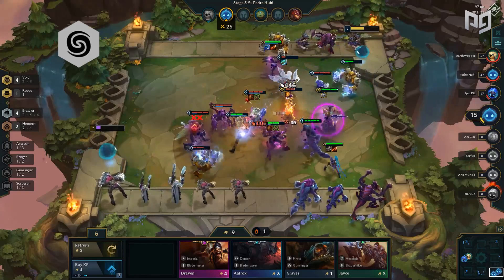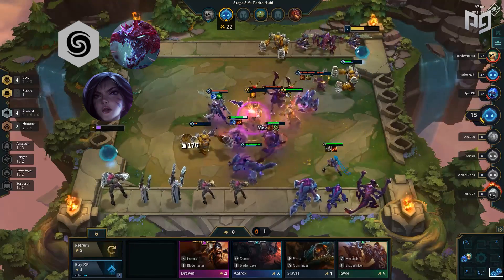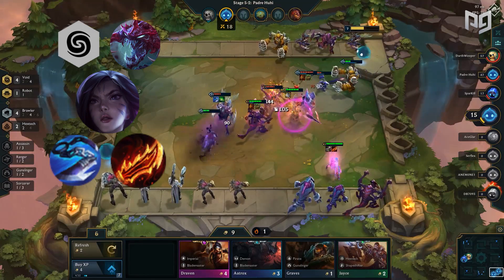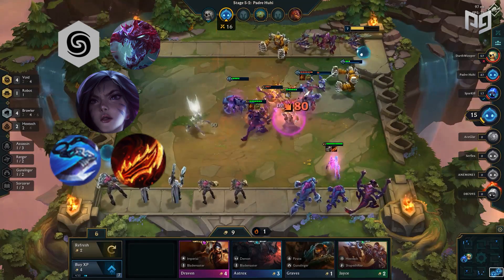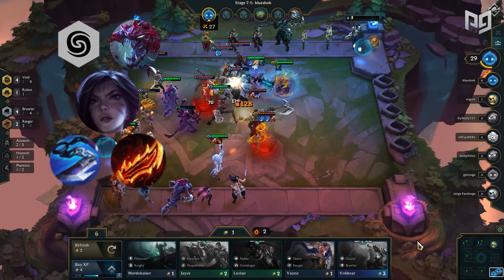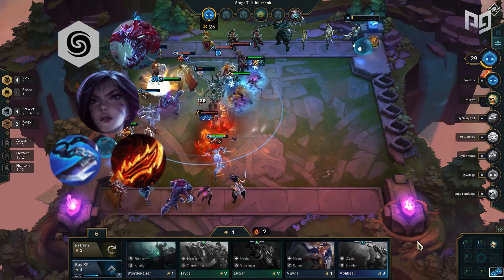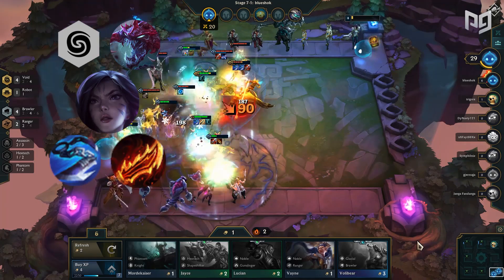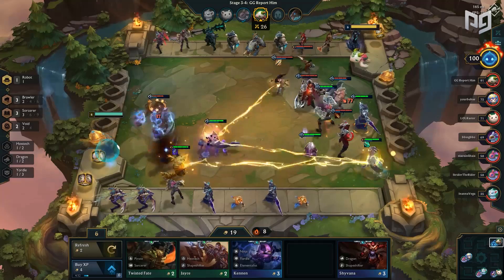Void rises again to the top, but not with Kassadin as a hyper carry. With buffs to Kai'Sa and Cho'Gath, they excel as the ultimate late-game carries. Kai'Sa is especially powerful with Giant Slayer and Rageblade, easily reaching max attack speed and shredding enemies with true damage in seconds. Cho'Gath provides a ton of AoE true damage, and his crowd control remains one of the best in the game.